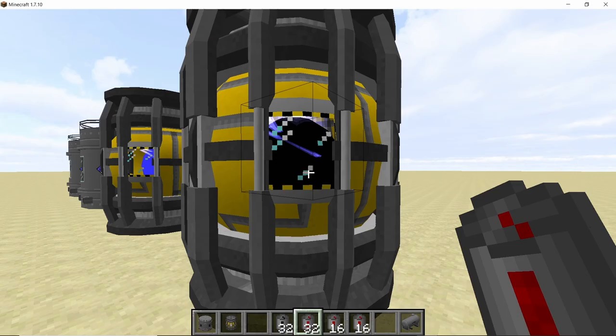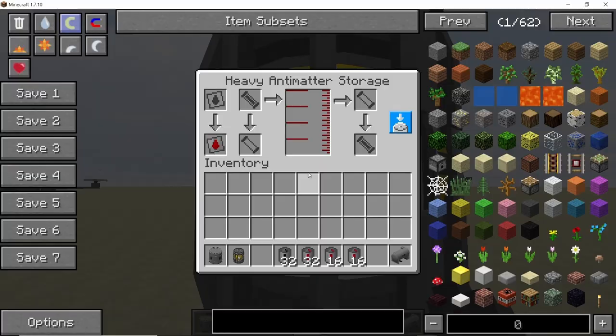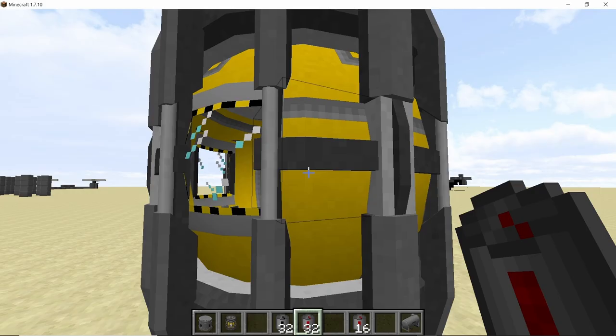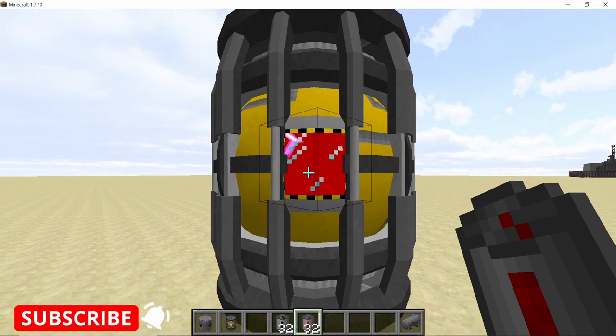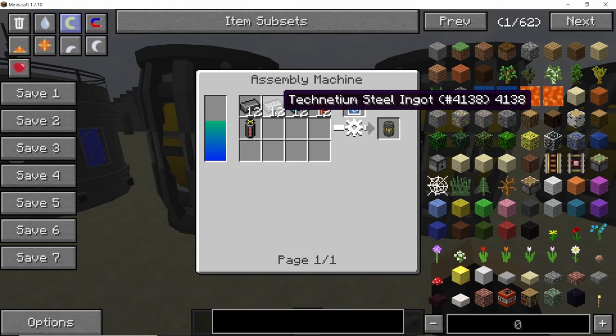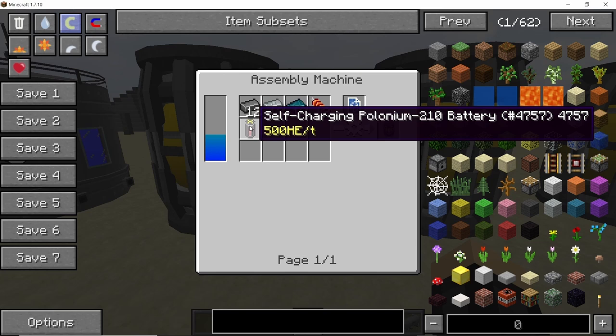Like the biggest tank, this fluid container shows the amount of fluid inside by the size of the sphere. With a full half-stack of antimatter the sphere is full size; with only 16 barrels placed the sphere is half the size, and as you place more the sphere grows. To craft this unit you need 12 steel ingots, titanium ingots, satanite plates, superconducting coils, and a self-charging polonium battery.